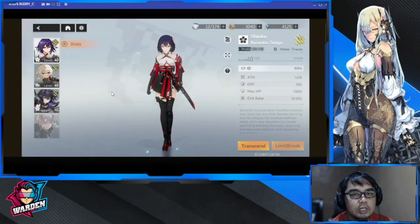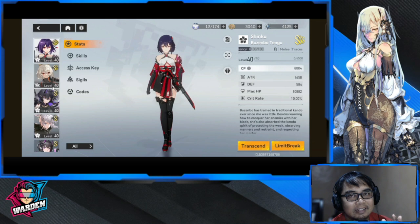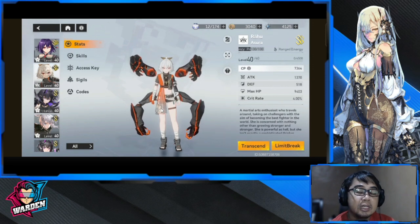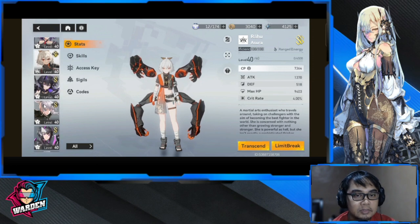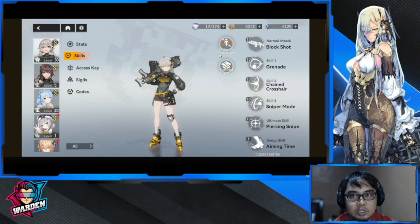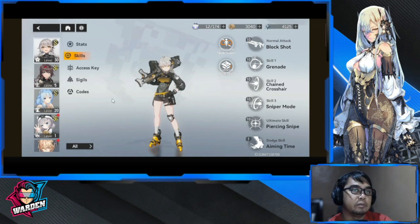When I was starting out, my roster wasn't like this. I started with three characters for my main team. I went with Dark Mistletoe as my main DPS. I was able to pull Rahu at the start, so I had Rahu and Mistletoe. The third was Surefire, because Surefire and Rahu are paired together with the ultimate skill chain, so I used that.